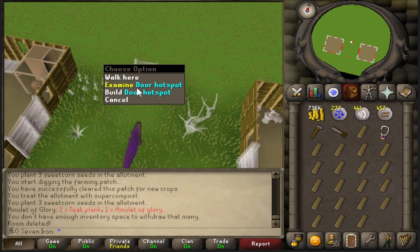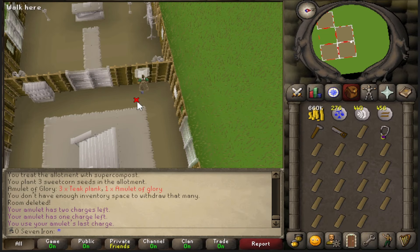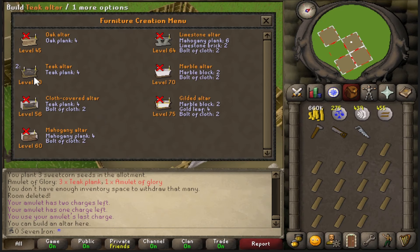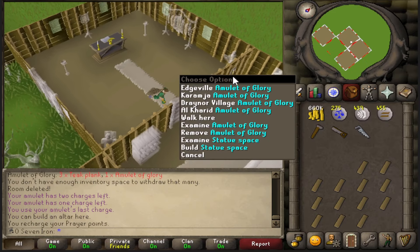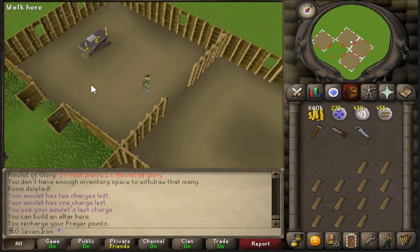I'll remove this room and make a chapelle here, and next to the chapelle I want a trophy room. I can put a nice amulet of glory there — it's an unlimited teleport, so I don't need to charge them. While I'm here, I'm going to build a teak altar, which will be useful to recharge my prayer. In the future I'll make a gilded altar, and my glory will be right next to it for banking. Quick fact: in 2007 there was no way to have your doors always open in your POH, so they'll always be closed and I'll need to open them myself.